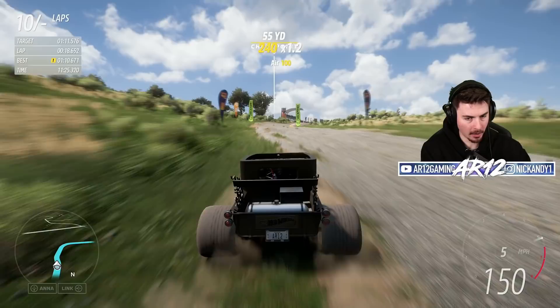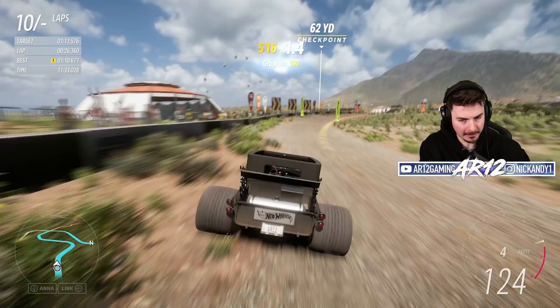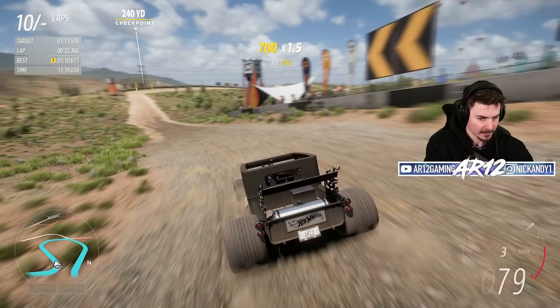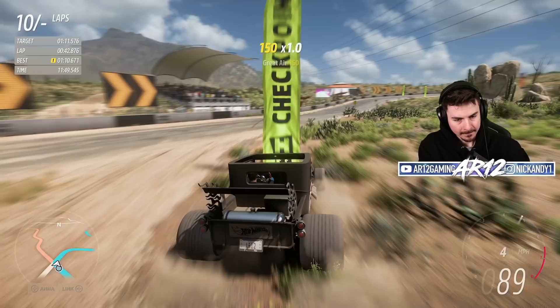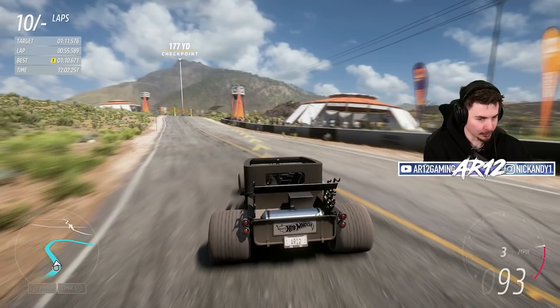Oh my god, that is the opening that I want. There we go — understeer, hold it nicely, don't hit the wall. Very good. No getting messed up here by a bounce. Very good. It's slow, but it is smooth. Turn in before the jump. Hold it through the right — don't hit the wall again. Keep it going, we're looking good. Not fast, but I'm getting through the corners.